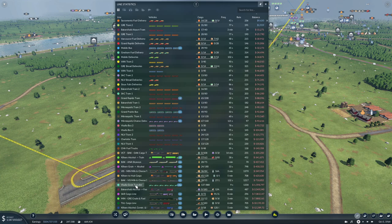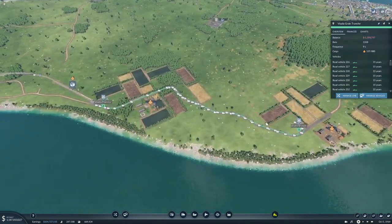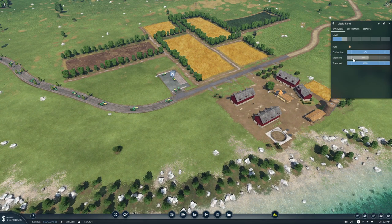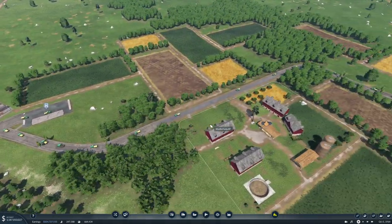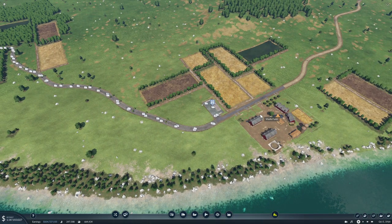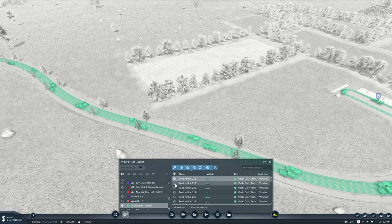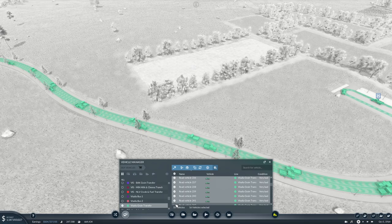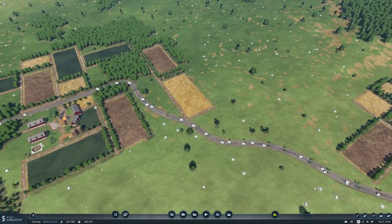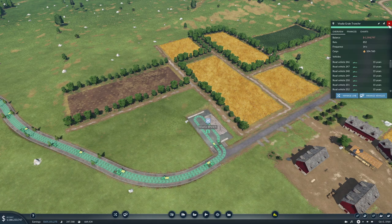Bakersfield alcohol to food makes sense. Visalia grain transfer is losing money like crazy - why is that? It's this one - it's not producing that much. The rate on these trucks is 1338, that might be a little bit too much. We have 55 vehicles on there - let's take 20 of them off and sell them. The rate now is 852 - that seems more reasonable.